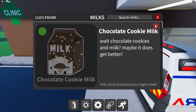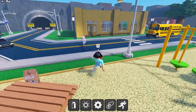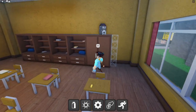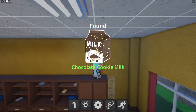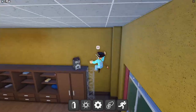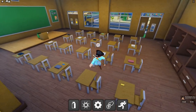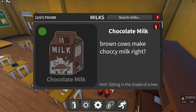The hint for chocolate cookie milk is 'go to school and you'll get a treat.' All right, go to school — let me squeeze in there. Is that the chocolate cookie milk? Oh my gosh, is that a truss? What a nicely placed semi-invisible truss. Is that the milk over there? We can't get it just yet.